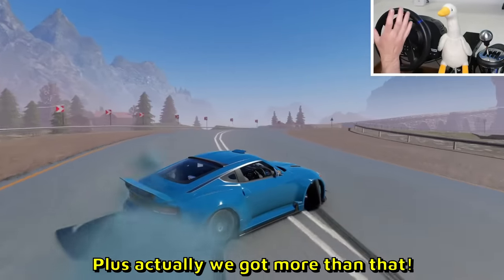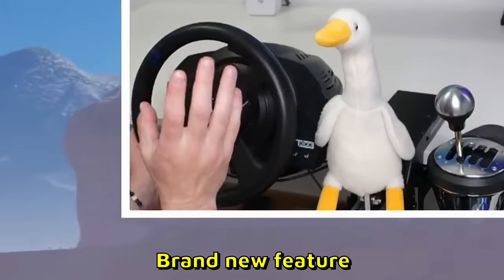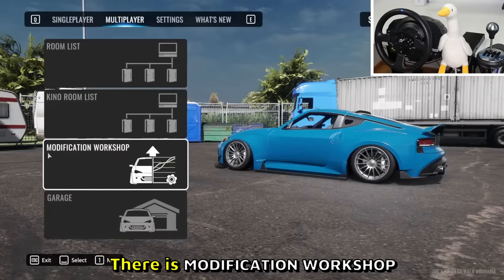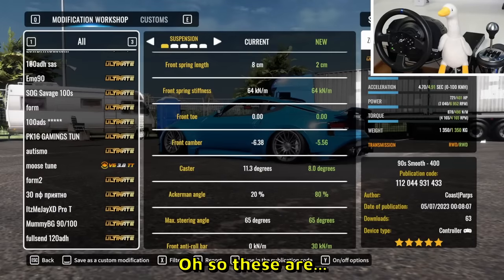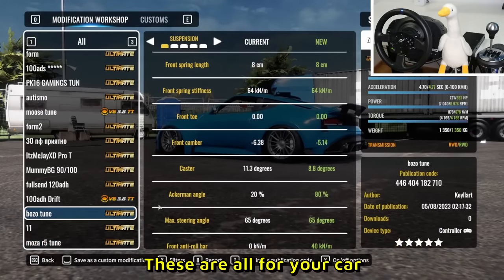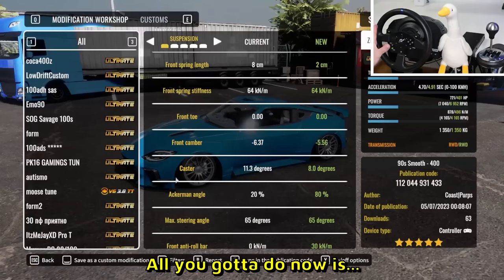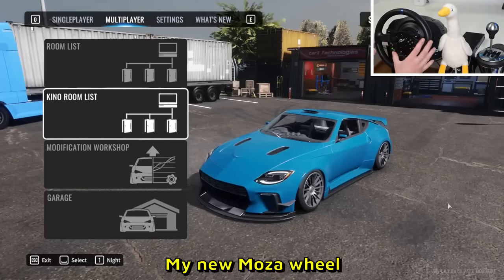We got seven new cars and half a new map. But there's more - we can now share car tunes in the game as a brand new feature. In multiplayer there is a Modification Workshop where there are public tunes. There's even a Moza tune in there. These are all specifically for the car you're using. If you're horrible at tuning, just go into the Modification Workshop and pick a tune - that's a good little upgrade.